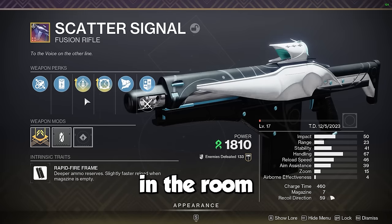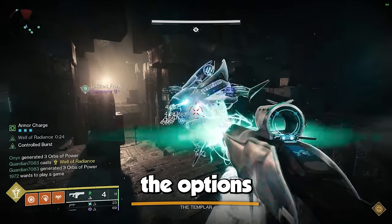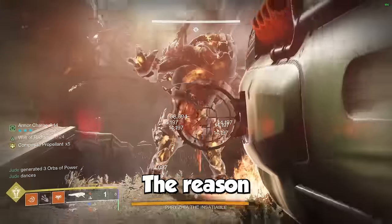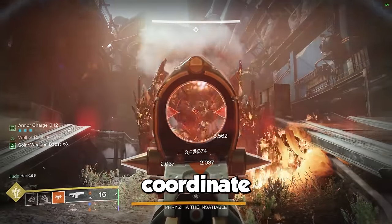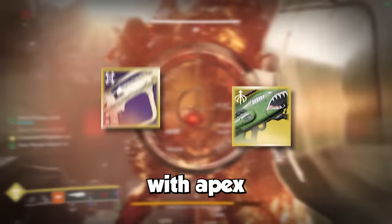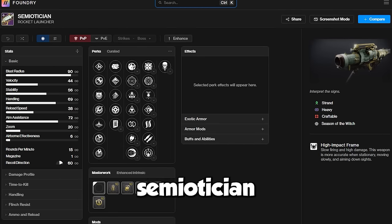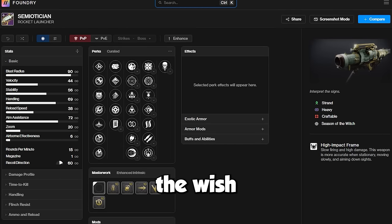However, let's talk about the elephant in the room. It's a strand weapon, which means that in a DPS context the options to pair with it are severely limited. The reason that weapons like the Eremite and Cartesian Coordinate are so popular is because they are Solar Burn and pair very nicely with Apex Predator and now Dragon's Breath. As for strand rockets, you have Crowning Duolog, which is total rubbish, or the more respectable Semiotician which came out during Season of the Wish — though unfortunately it's a high impact frame, so it does 10% less damage by default and the perks aren't too desirable compared to Apex Predator.